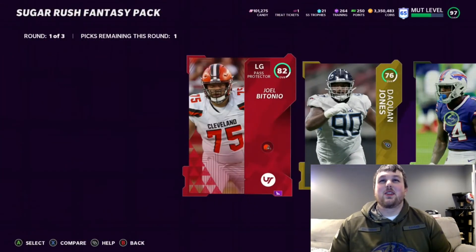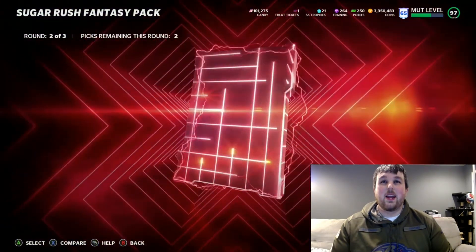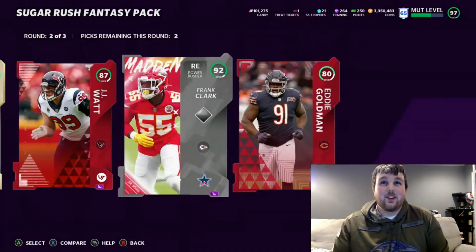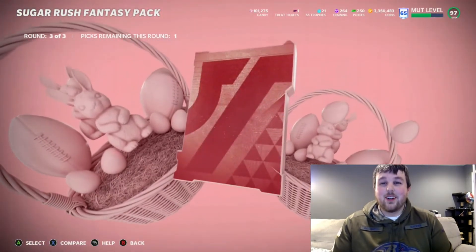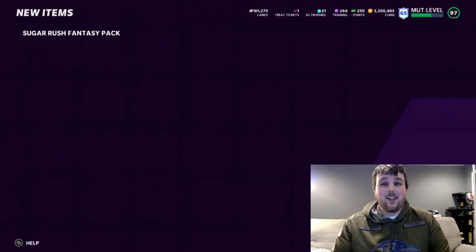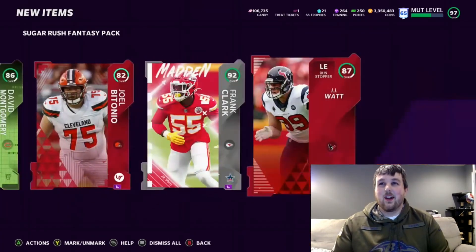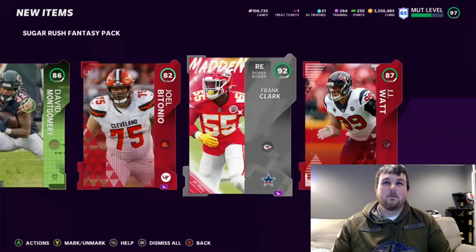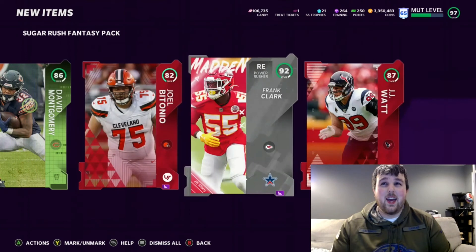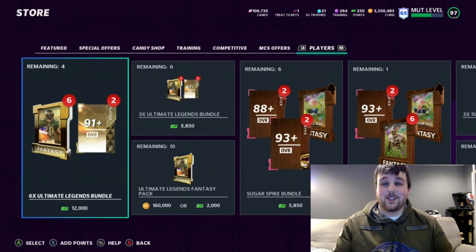This is the fantasy pack — I lost my train of thought for a second but we're back. We got an 84, an 87 JJ Watt, and a team standout 92 Frank Clark — that's a decent middle round, definitely helps pay for the pack. In the final round, 92 Marcus Gilbert and 92 Rock Yassin. The fantasy pack definitely helped pay for itself — maybe like 10–15k for JJ Watt, 3–4k for David Montgomery, and Frank Clark could be anywhere from 50k to 100k.